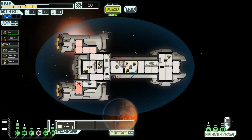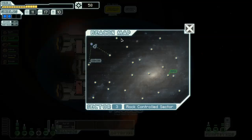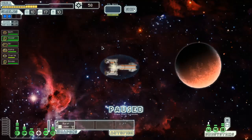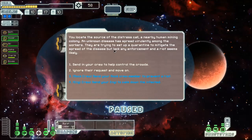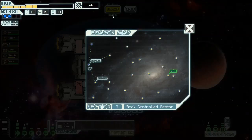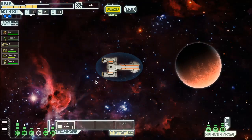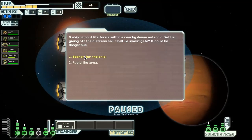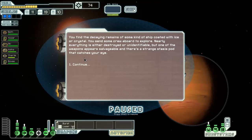Sector three. I really, really, really need to have 75 scrap for a transporter. I'm okay with everything else that I have, even just the single burst laser. With the automated reloader firing faster, that's going to be good. Engie crew to calm down the infected, or rock crew member - these are both good options. I may actually be pretty close to getting that achievement for getting a bunch of random events.